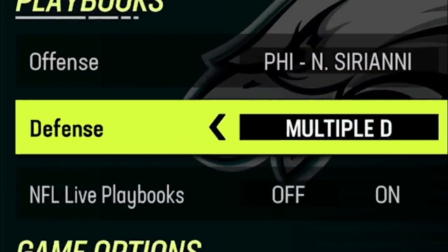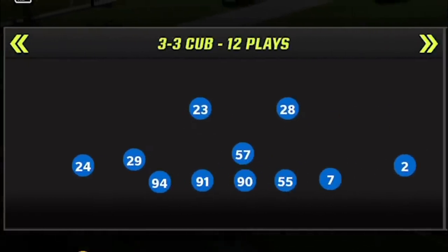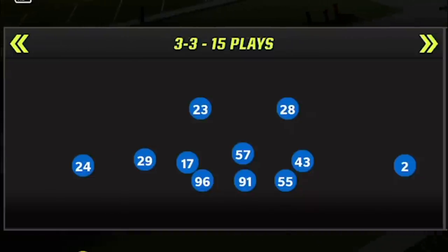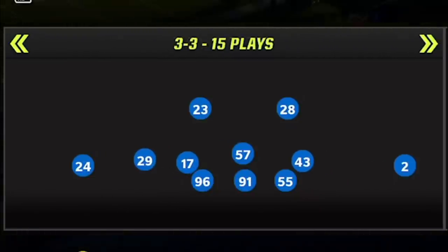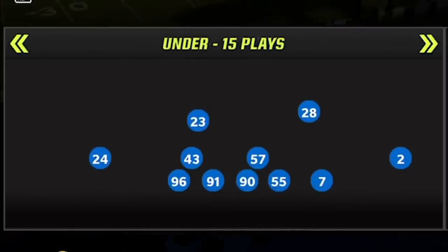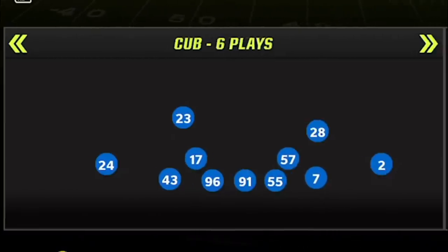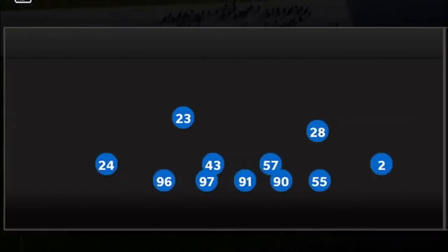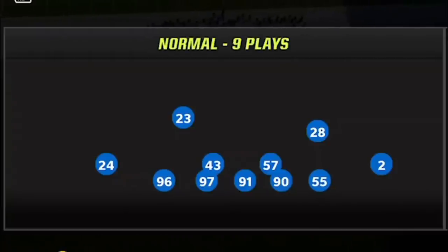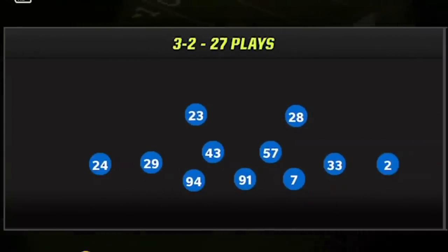Last but not least, we have the multi-D defense. This has been meta for a while based on the 3-3-5 and 3-3 cub (formerly called 3-3-5). They have some really good formations — the 4-3 under is one of the better 4-3 formations, and they do have the 3-4 odd, which is very important. The 5-2 normal looks a lot like the 3-4 odd, and is a pretty good run defense because it has three defensive tackles. It has your regular nickel, dime, and dollar. Nothing is really wasted here.